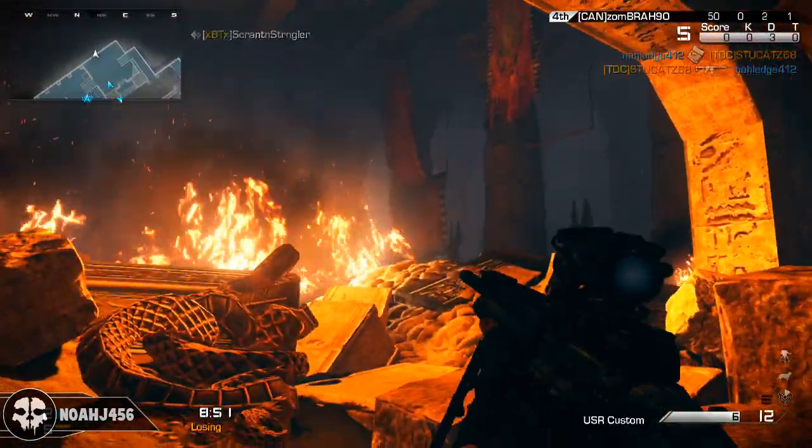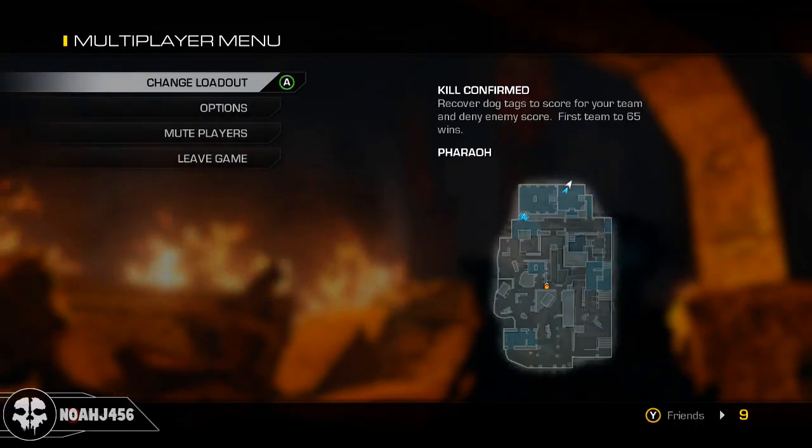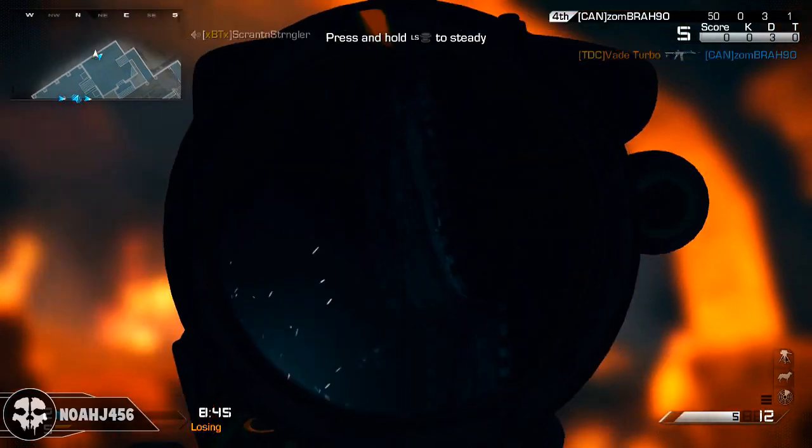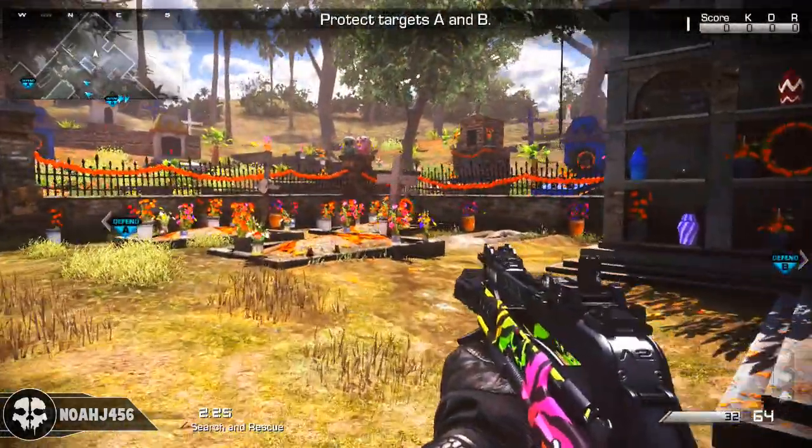Next up we have the map Pharaoh. This one is kind of hard to see — it's the hardest one to see — but if you take a thermal scope you can see it pretty easily. It is at the very back of the map Pharaoh. Just go back and pause if you're looking for that spot.